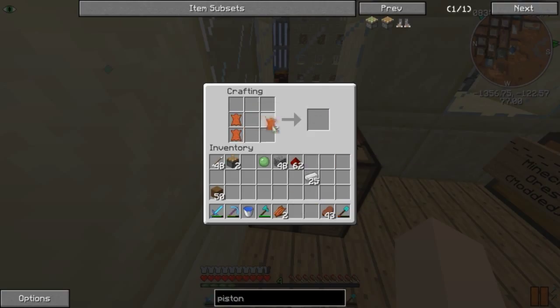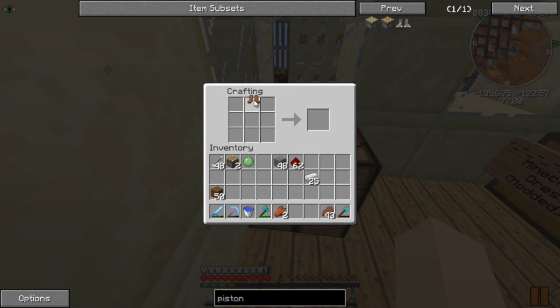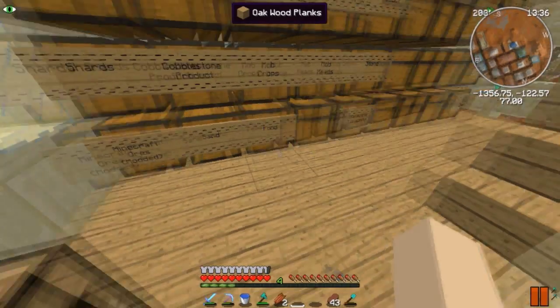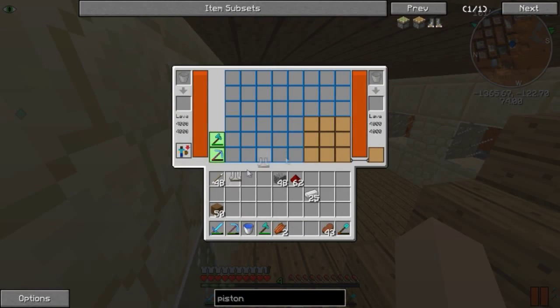I need to make the leather boots first - I'll get the hang of this eventually, I'm just not the best at these. I thought that's how you made them - I messed it up. Okay, like this - there we go, now we got piston boots! Let's just slap these on - I can jump high again! I'll keep these iron boots in my backpack because that's a smart idea.